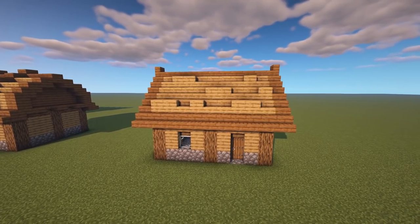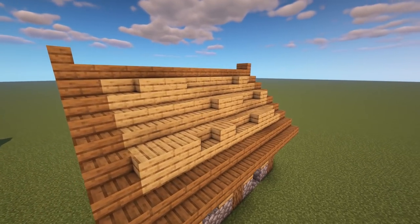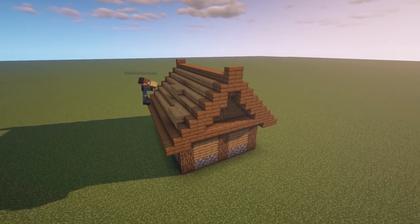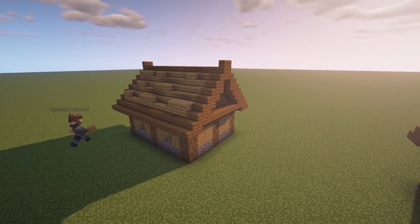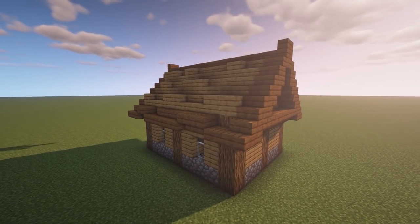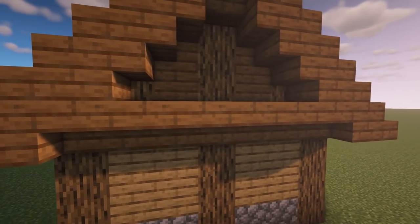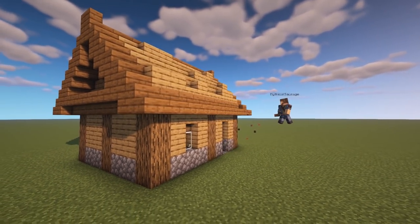You can even destroy it more than this if you want to make it into a ruin — there are so many options. This is actually one of my favorite styles and I've been doing it a lot lately. Remember, you don't have to use these specific wood types; you can use stone, any slab and stair combo variant, or even full blocks. When you see something like this in your world you think, 'whoa, somebody's been living here and didn't take care of it.'